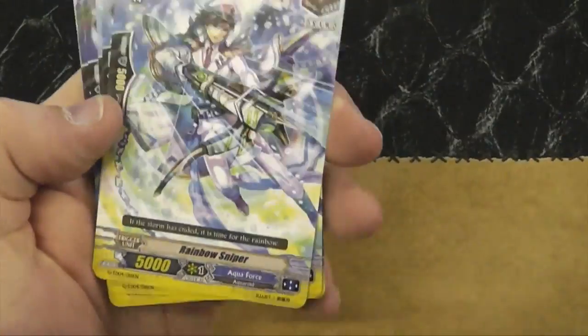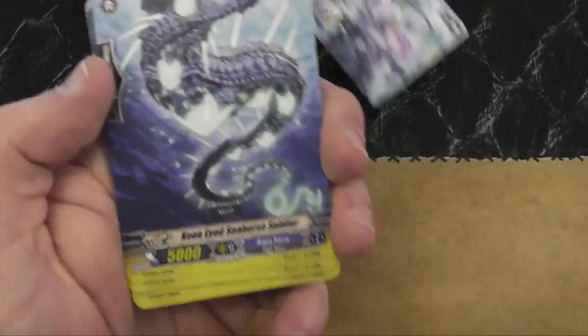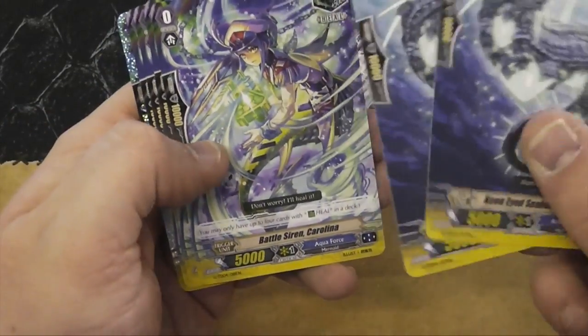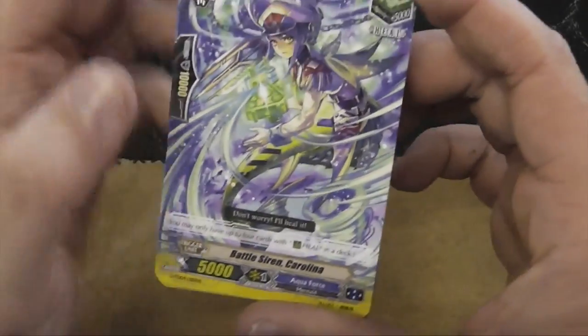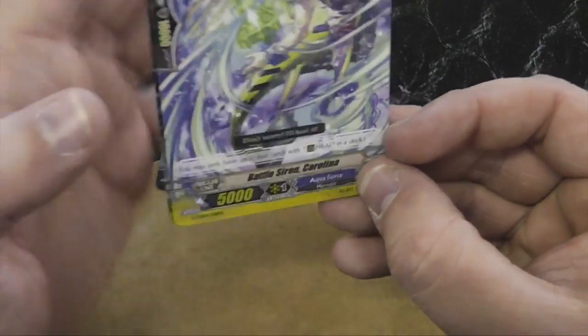Bubble Bazooka Draco Kid — crit. Rainbow Sniper — draw trigger. Keen-Eyed Seahorse Soldier — the generic stand trigger which is going to get taken out. That'd be funny on a Maiden of Lee. Look at that heal trigger — Battle Siren Carolina.